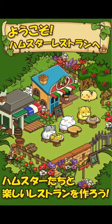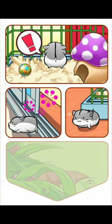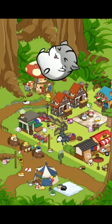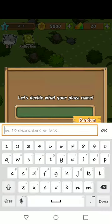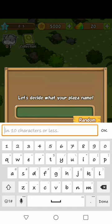It's in Japanese but I can't read it. Let's get a little hamster, play it on grass. What's my plaza name? Let's go with Yusou.